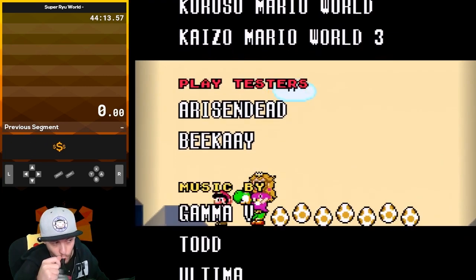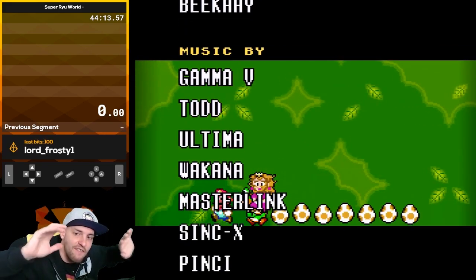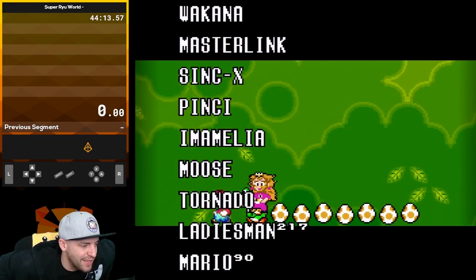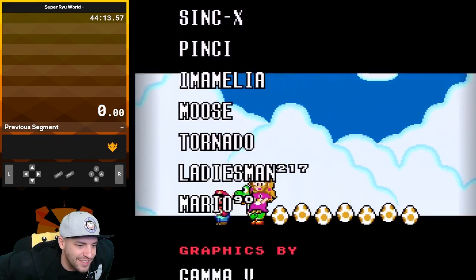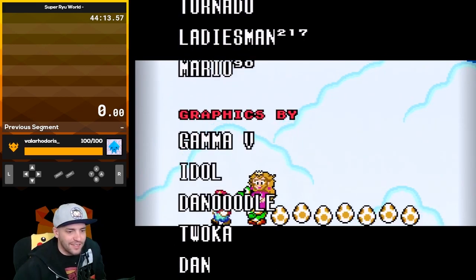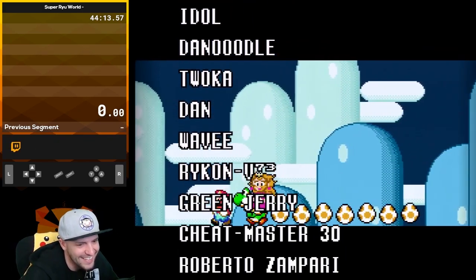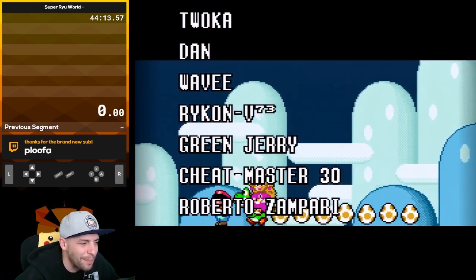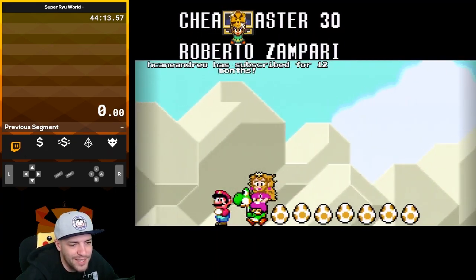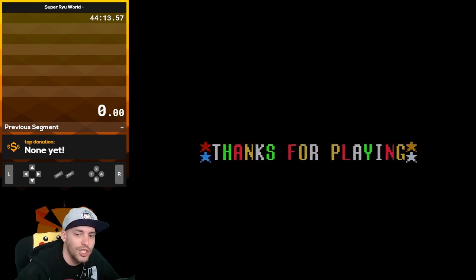Shout out to BK — Arise and Dead. I'm seeing his name pop up everywhere on these hacks for testing. Ladiesman217 — that's a screen name right there. Takamoto's the god, he's the godfather. His games aren't meh — it's just that now the games are so good that you go back and look at them and you're like... at the time they were ungodly amazing. Thanks for playing. Yo, thanks for making it, Aguni — I really appreciate it. Shout out to Aguni, shout out to Ryukar.